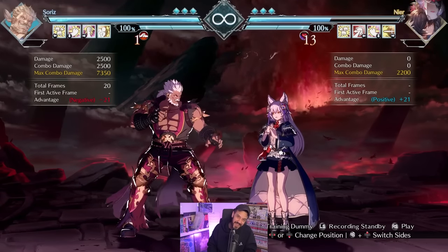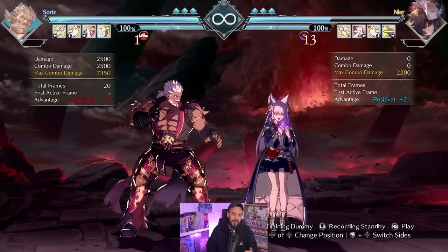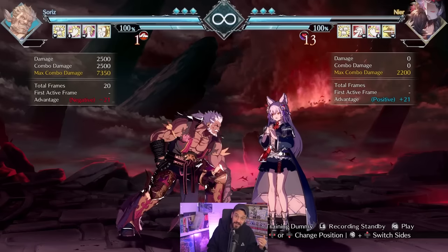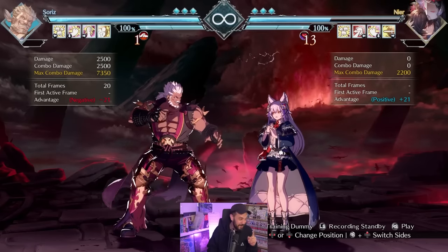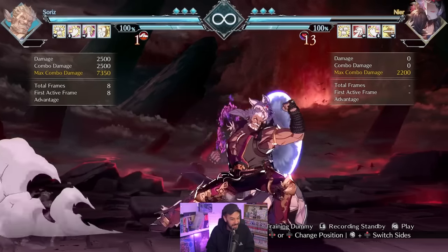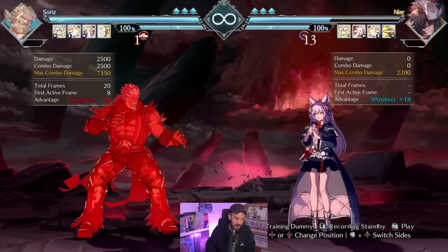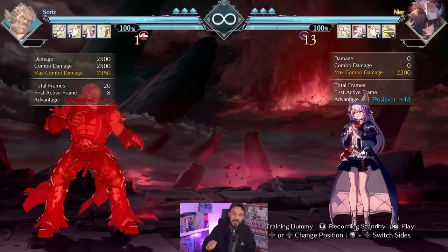Now, does that sound very scary? Not really. That's how he was in the last game - he was garbage, he stunk. But in Rising, he got some crazy buffs. So in addition to this move being insane, everybody has it - but his ultimate skills are ridiculous. The first one you've probably seen if you played him is the ultimate version of his punch.